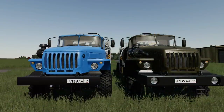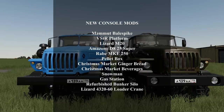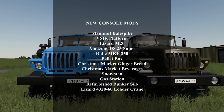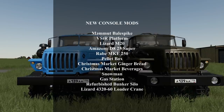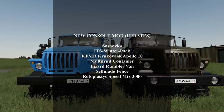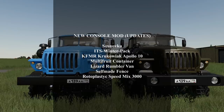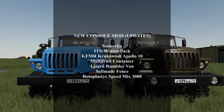Here we are on Xbox to take a look at all the new console mods. For today we got: the Mammute Bail Spike, the VSTR Platform, the Lizard M20, the Amazon DA25 Super, the Rabe MKE 250, Pellet Box, Christmas Market Gingerbread, Christmas Market Beverages, Snowmen, Gas Station, Refurbished Bunker Silo, and the Lizard 4320 60 Loader Crane. On updates for today, we got Sosnovka, the ITS Winter Pack, the KFMR Apollo 10, the Multifruit Container, the Lizard Rumbler Van, Self-Made Fence, and Rotoplastic Speed Mix 3000. Let's get into these new mods.